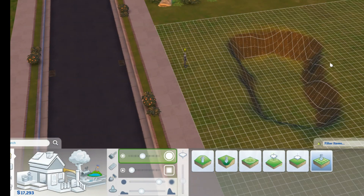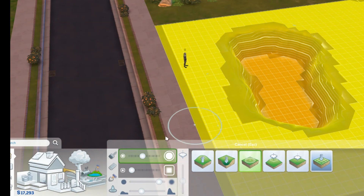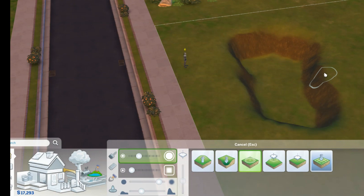The next thing we're going to do is smooth the edges. You cannot use terrain paint where it's brown or sandy, depending on the world that you're in. We're going to go to Smooth Terrain, smaller circle. I'm going to go back to where I can see what's happening on the land and kind of just lightly click to smooth this out.